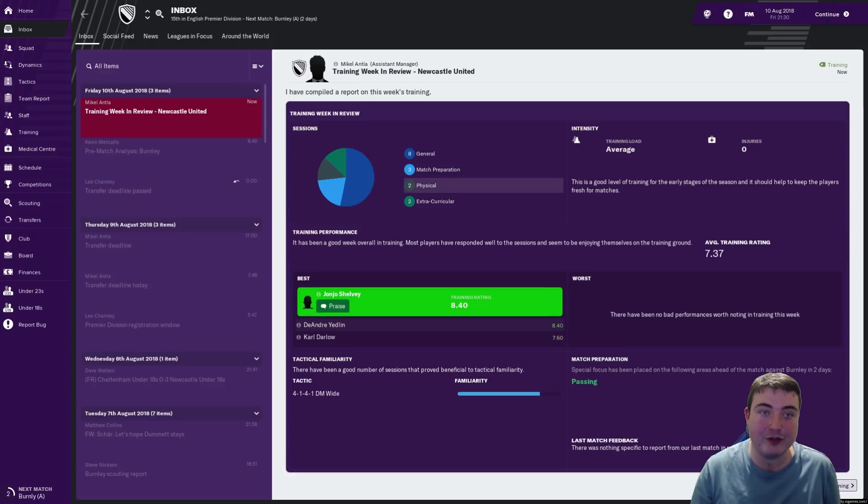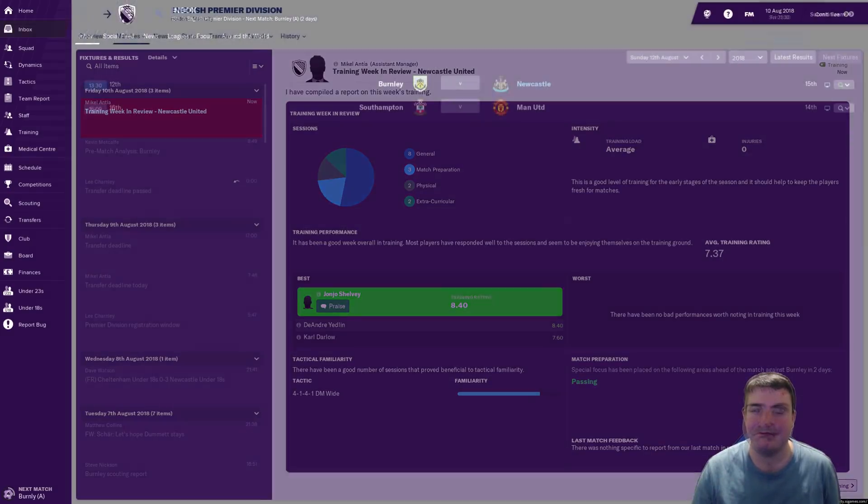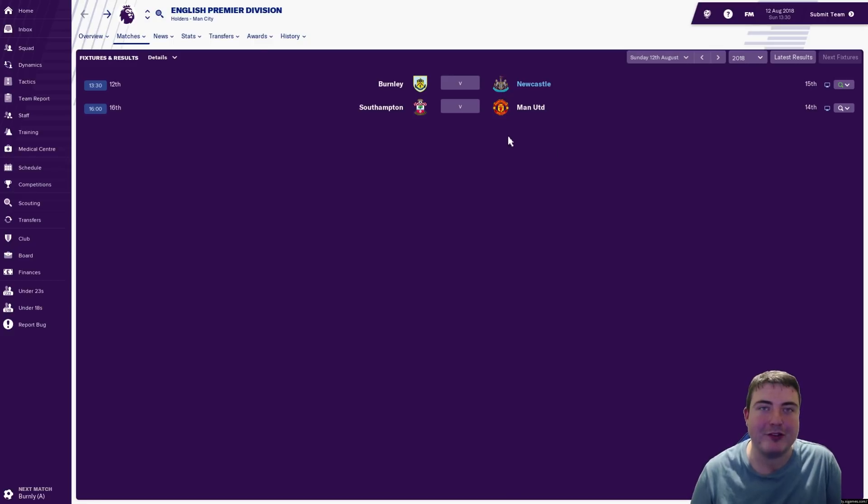Yet another feature I want to show you — the training week in review. You can see the best performers of training for the week, what the training load was, how many injuries you've got in training, and the average training rating. Everybody's performing above average, which is fantastic. You can see they're getting more used to the tactic I've set them — it looks quite a defensive one at the moment. John Joe Shelby is best trainer of the week — well done. And as if by magic, we've got the official badges in — just copied them over from FM18. Big tip: if you've been scrolling around looking for official logos, just use the ones you had from last year.